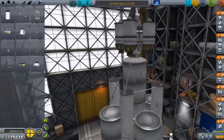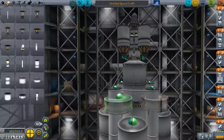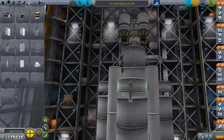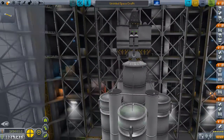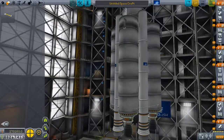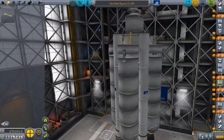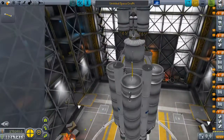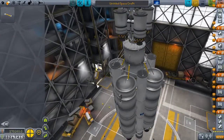I'm also going to be using some new NASA parts in the form of solid rocket boosters, which will help give the whole rocket a little kick up into orbit. Since I've incorporated Ike into the mission, this mission requires a lot more delta-V than I'd originally planned.